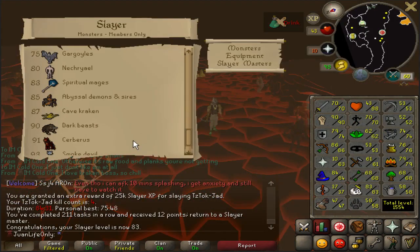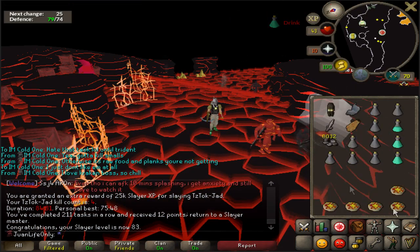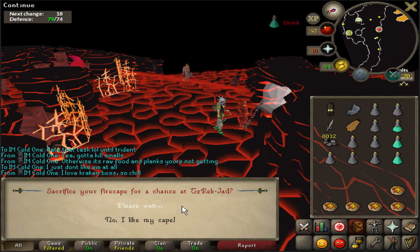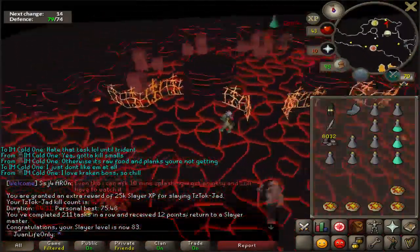83 slayer means I can now camp spiritual mages for some giant boots. I'm going to do that right after exchanging this fire cape. Let's see if we get the pet — not lucky, okay, next time.